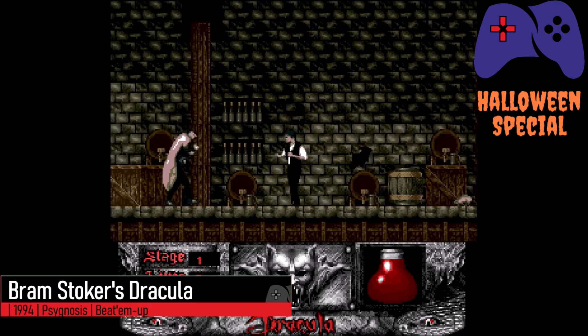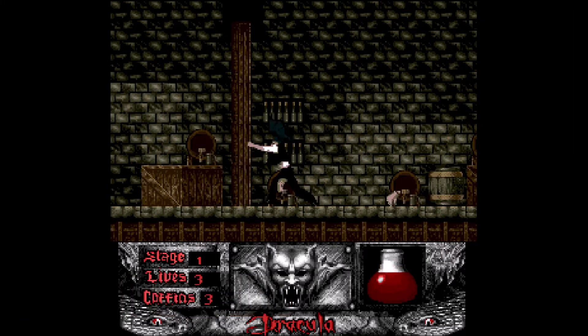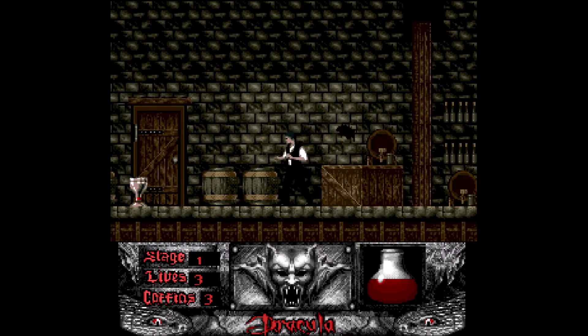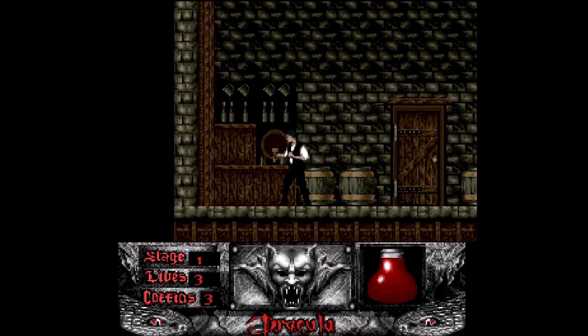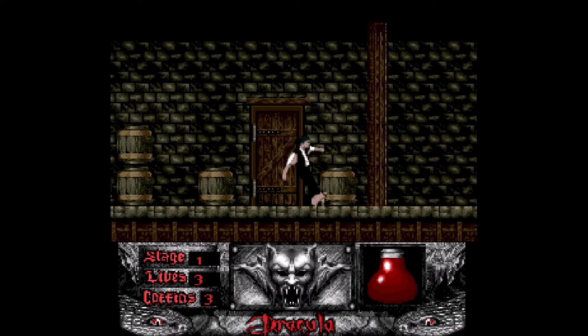Psygnosis were always a publisher who specialised in original titles, but then Sony took ownership of the company and three movie licenses swiftly followed. It re-envisioned the stylish film as a generic scrolling beat-em-up, where Jonathan Harker explores various grey castles kicking vampires — because we all remember the scenes in the film where Keanu Reeves repeatedly kicked Gary Oldman in the shins, right? Frankly, it has to be played for you to fully understand how bad it is.